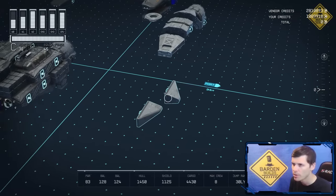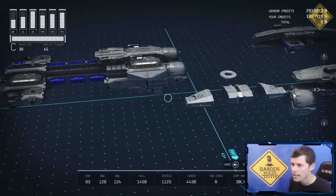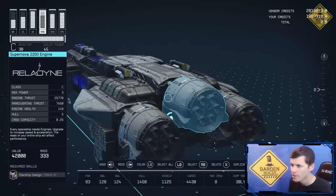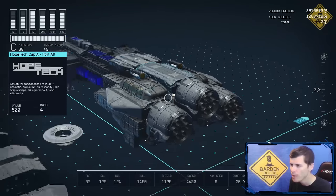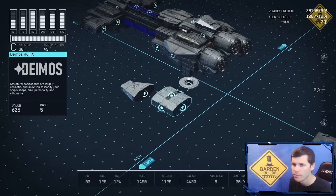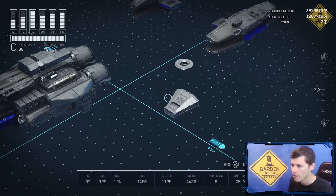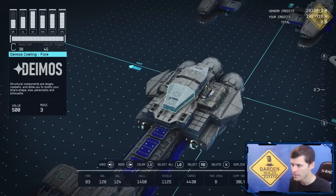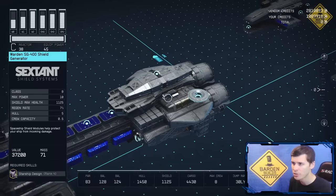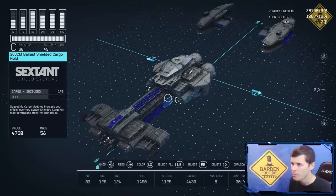Now I'm going to be taking another Supernova engine and connecting it here, where it snaps onto our fuel tank and our 2x1. I'm then going to be taking a Deimos cowling piece and placing it on top of our 2x1, then placing a Deimos hull right in front of that. Then I'm going to take another Deimos cowling piece and snap it onto the Deimos hull. Last but not least for this portion, I'll be taking a shield generator and connecting it to the top of this Deimos hull. With that placed, we are ready to move on to the wings.